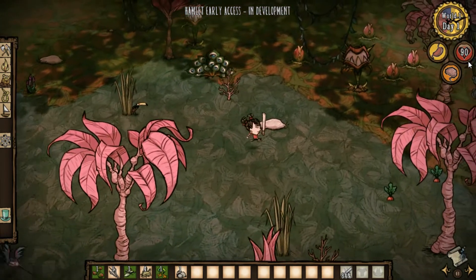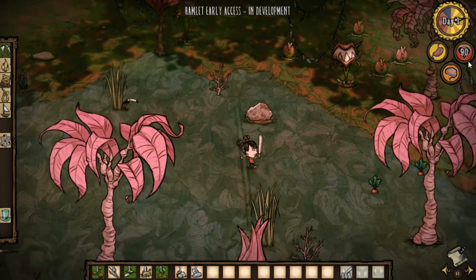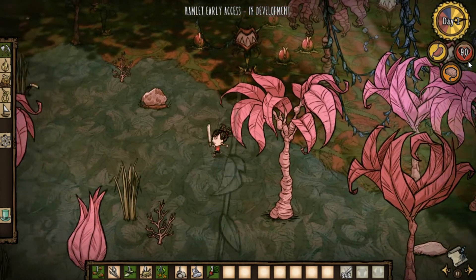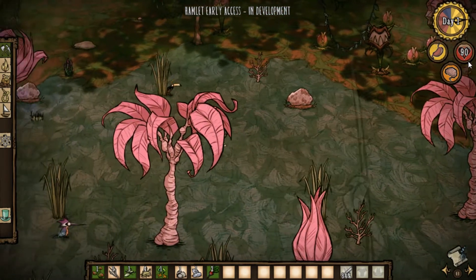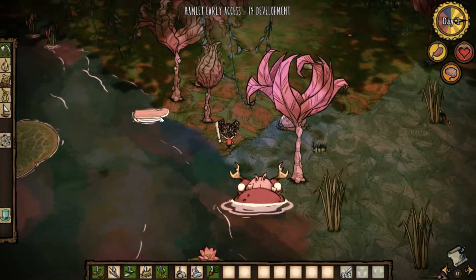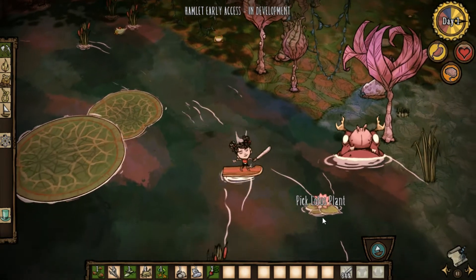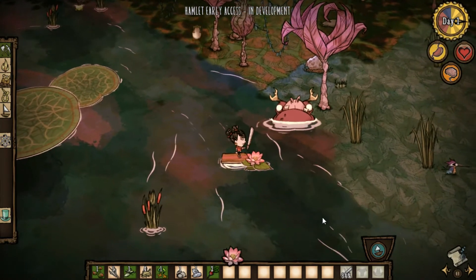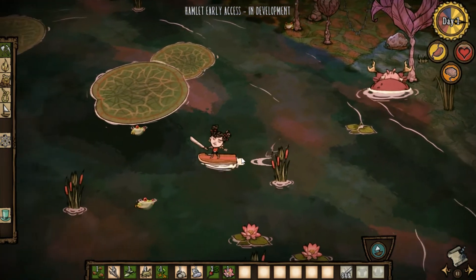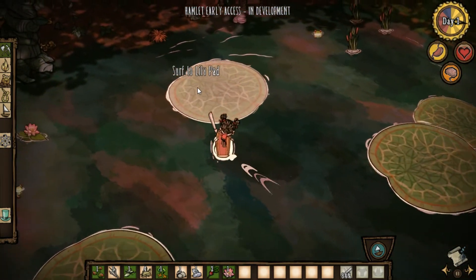Cool, fun, and very dangerous - lots of creatures I would rather not go near. Let's quickly grab that boat and get to a different area that's not completely and utterly poisonous. What about this thing - a lotus plant? I can eat that, that sounds cool. And we got some reeds, some more frogs just chilling, lots of lily pads.